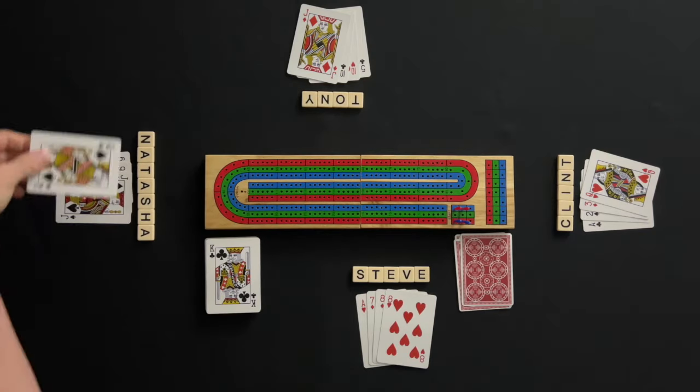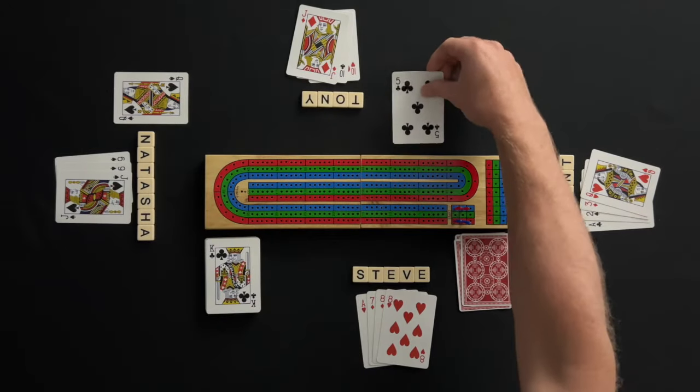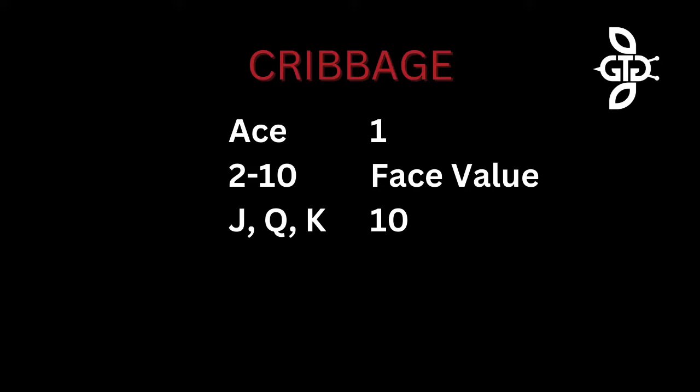During the pegging phase, players will take turns playing a card face up in front of them and keeping a running count of the cards. Face cards count 10, aces count 1, and all other cards count face value.